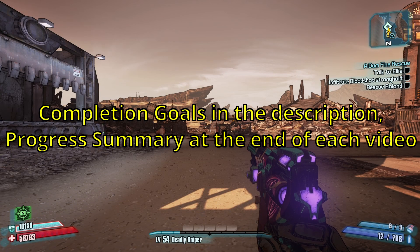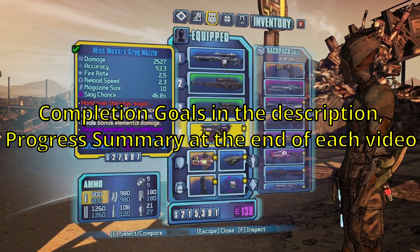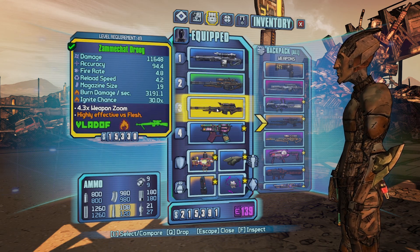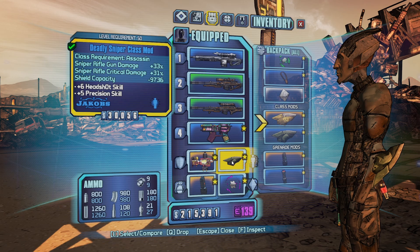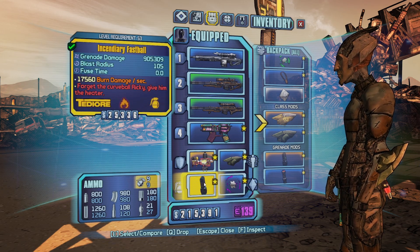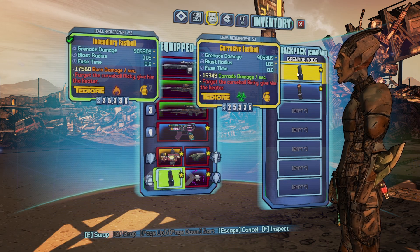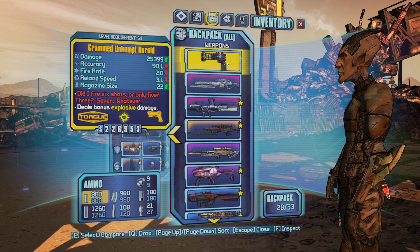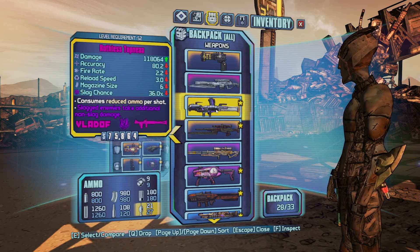Hello and welcome to part 26 of my 100% zero playthrough. Last episode I went over and farmed the Snowman DLC, got ourselves some pretty decent snipers. Also got ourselves a better sniper rifle class mod, not a great one but it could be worse. A few different elemental relics, got the incendiary and the corrosive fastball. Pretty shitty herald for when things get tough — you always gotta have an emergency herald on hand — and then we have ourselves a Topnia.